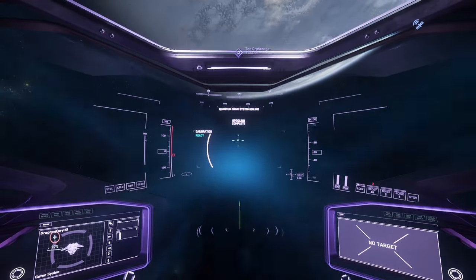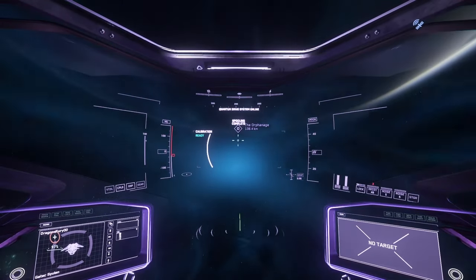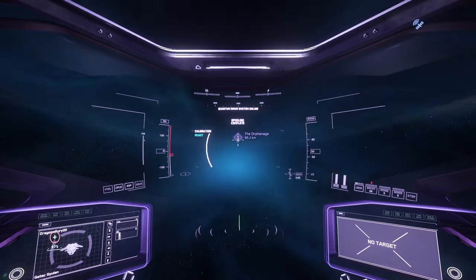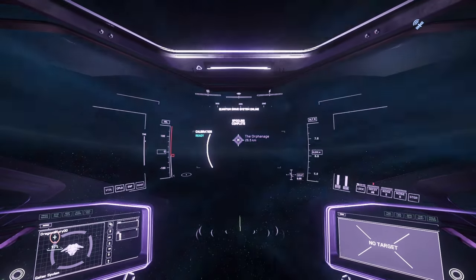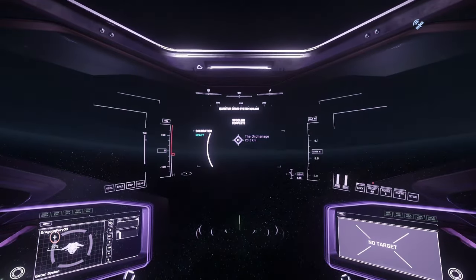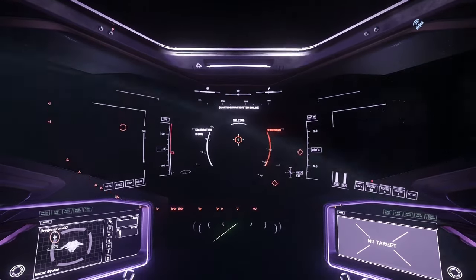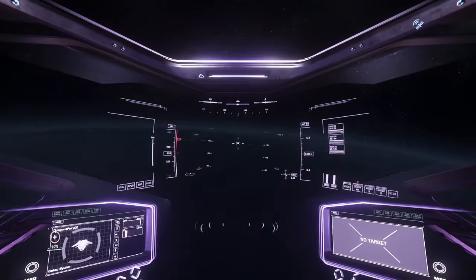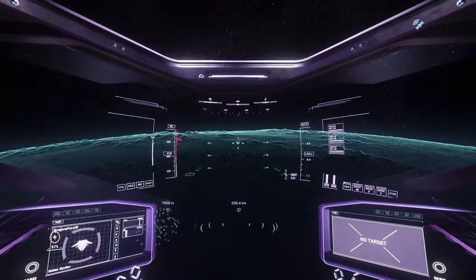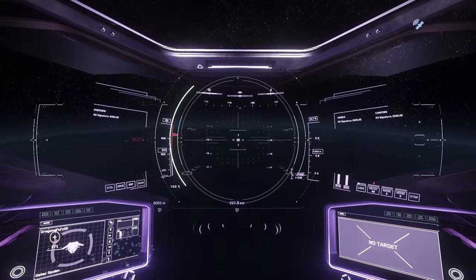I want to do this to show you how much you can make with a starter ship like a Titan or the Silent — even a C8R or C8X. They all have around four, six, and eight SCU of cargo. The Silent has six. What we're going to do is bring in and land.